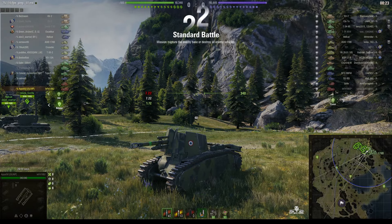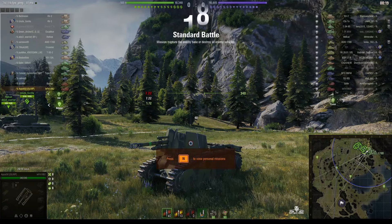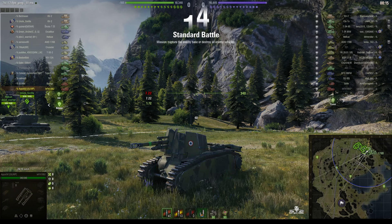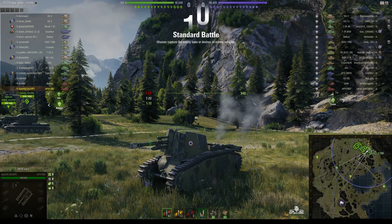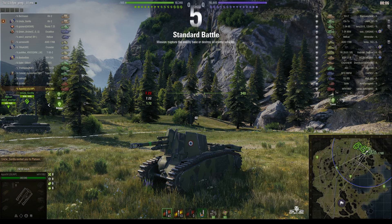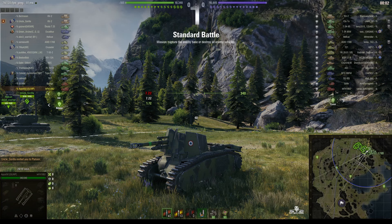Welcome back to 'What Are You Noobs' for General Disturbance. This is the 105 leFH 18B2, the French tier 5 premium SPG — one of only two premium SPGs in the game. This one is located on the north spawn of Serene Coast, under the command of Apple 561 of Olymp.